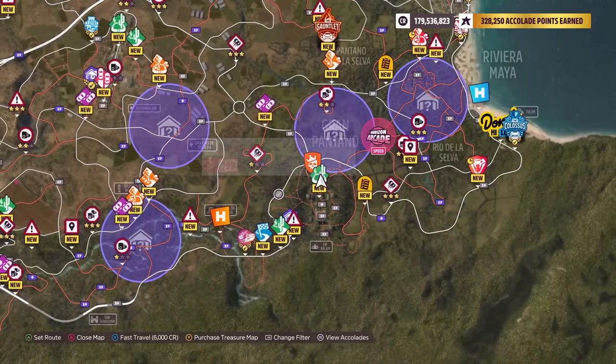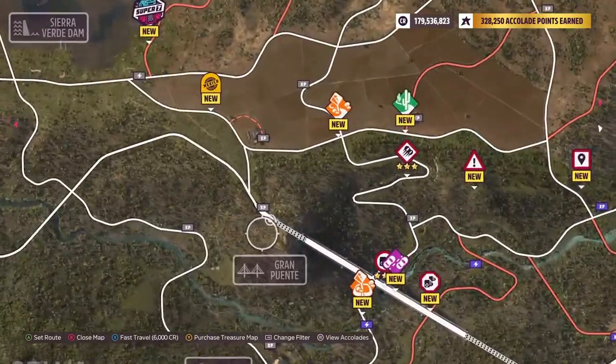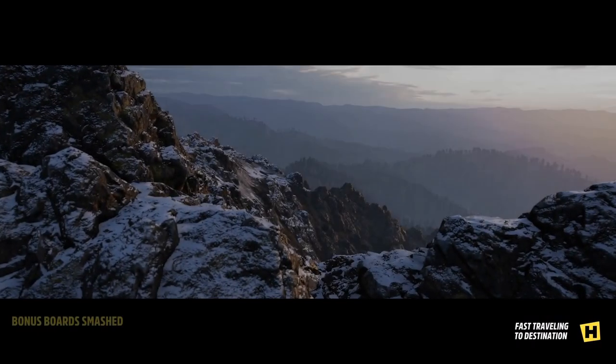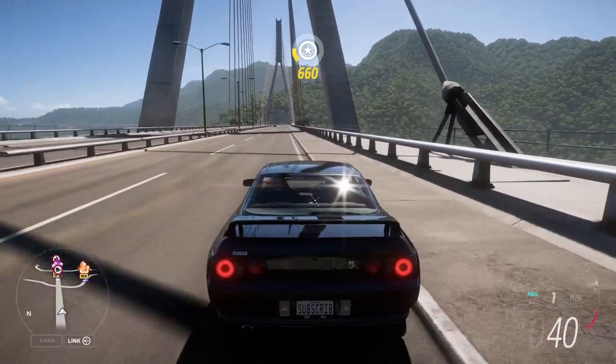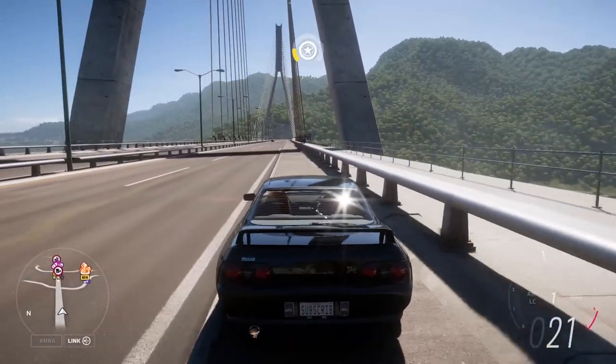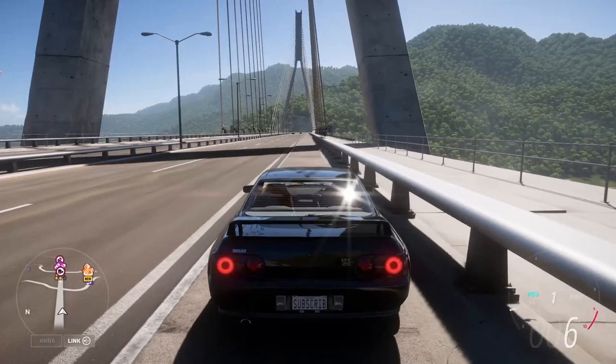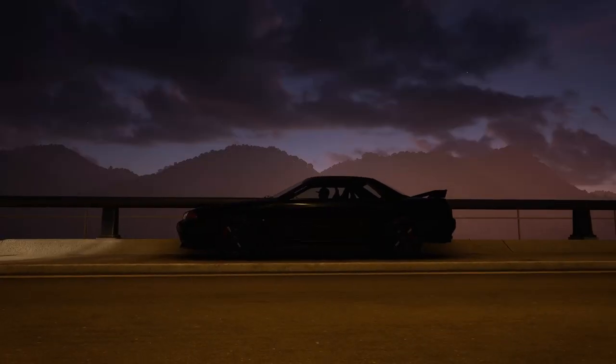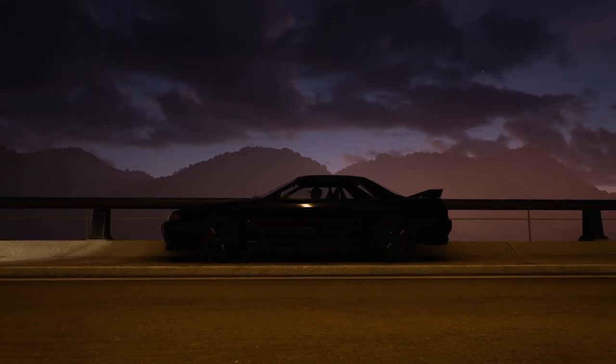The next photoshoot location is going to be this main bridge over here — the Grand Puente Bridge. Let me fast travel over there. If you pull up to the side of the bridge, especially with a bunch of people, you can get some sick photos. Oh look at that — like the silhouette. That is really cool.